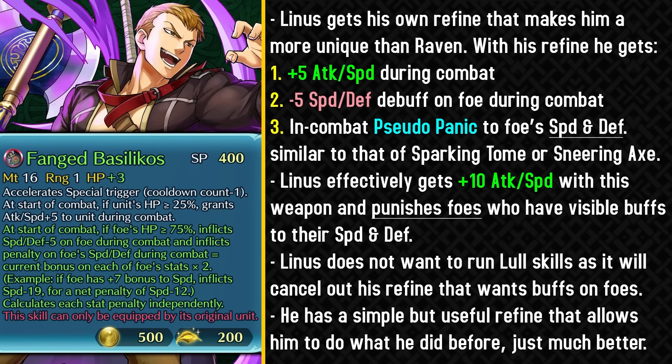This weapon refine allows him to have plus 5 attack and speed during combat and minus 5 speed and defensive buff on the foe during combat. The weapon refinery part also gives him a pseudo panic effect to foes' speed and defense. This is pretty similar to the Sparking Tome of Zell or Sneering Axe of Legion — it can be considered like an in-combat panic, because it punishes foes who have visible buffs to their speed and defense.